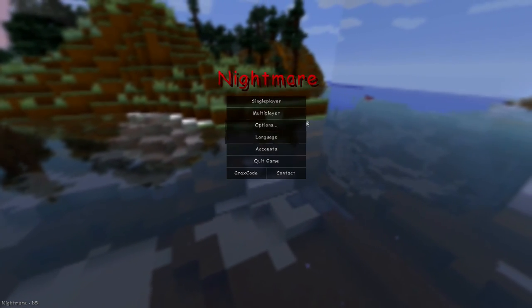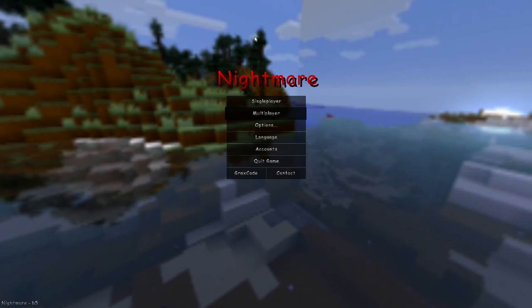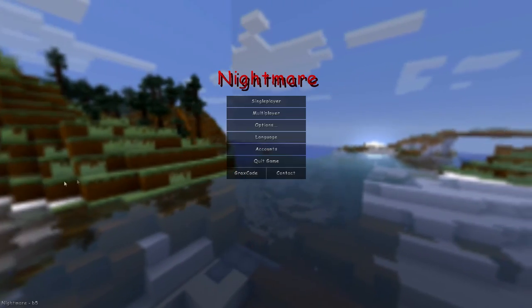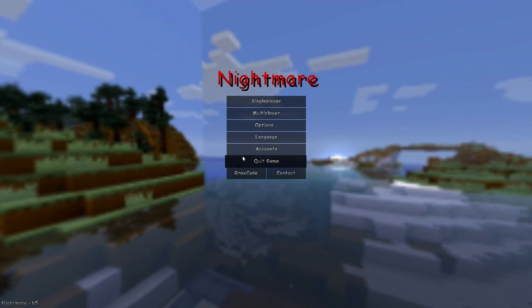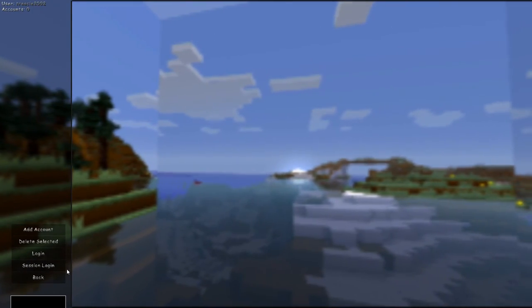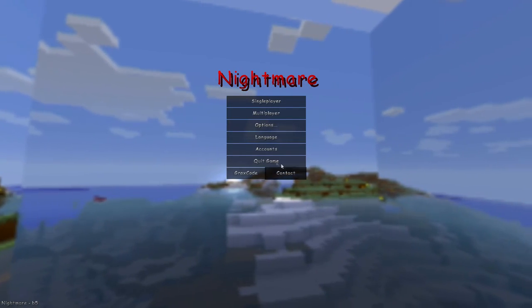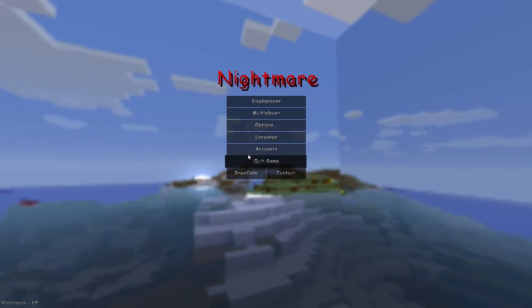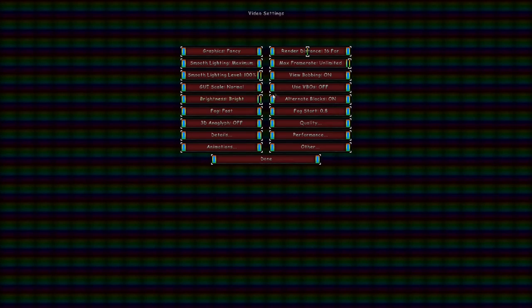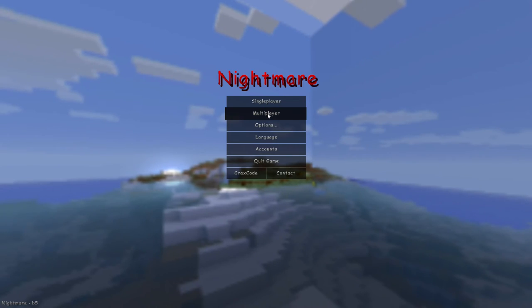Let's get right into it. In single player it's like everyone knows. In multiplayer you can join, edit, delete, add server, direct connect, and refresh. There's a language option, an account manager, and session login so you can use guest account IDs. There are also good options and video settings available.